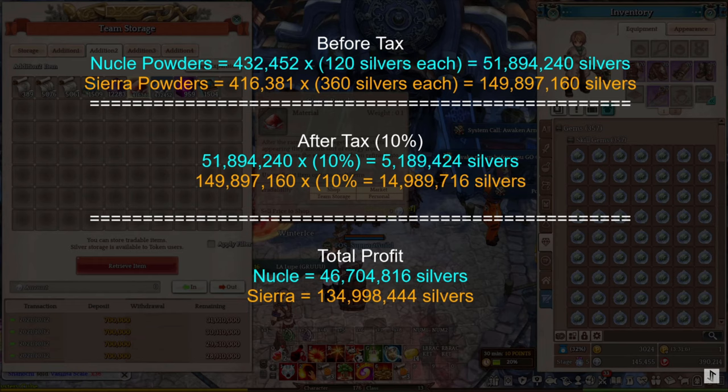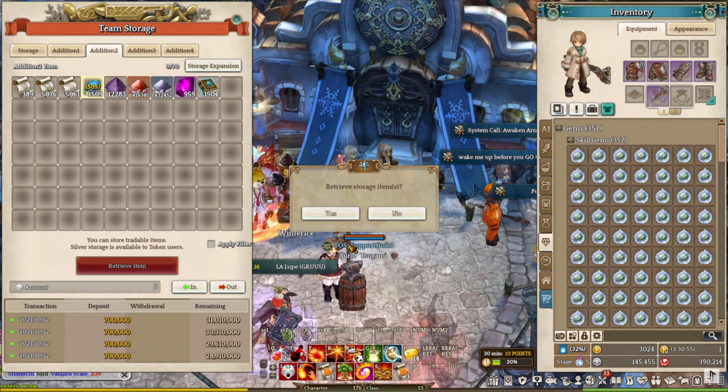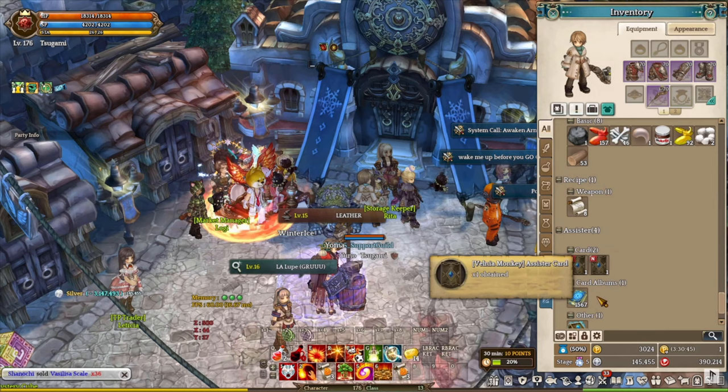Both powders would get me around 180 million silver in total profit after 10% market tax. The funniest part about the few versions of the channel modes is that players can also get Assisted Thumbs and Single Selected Albums. I managed to gather over 1,500 Assisted Albums and Thumbs. I did not want to waste time opening the Single Selected Albums in this video, so I set them back into team storage for the future.